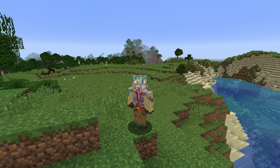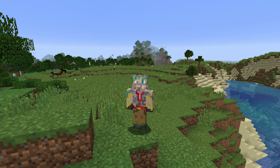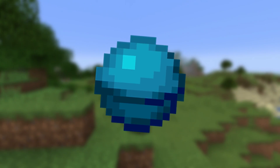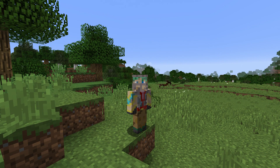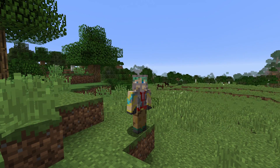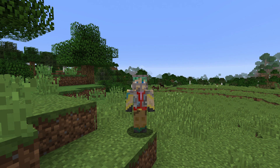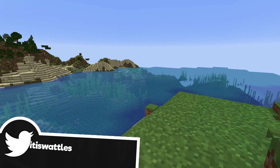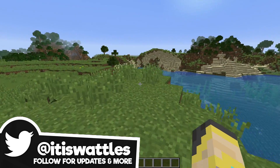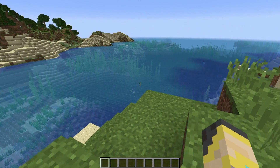Hello everybody, my name is Waddles and welcome to an experiment. I've been wondering about the heart of the sea. From my snapshot pre-release video, I found out it's found in shipwrecks. Today I want to find out exactly how rare the heart of the sea is — whether it generates in every shipwreck or not. I want to experiment and find out, because when this update drops I want to get a conduit — the heart of the sea is needed for crafting it.